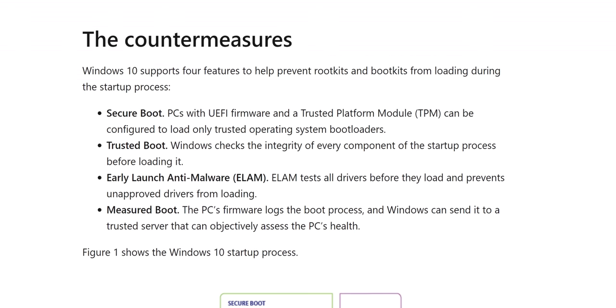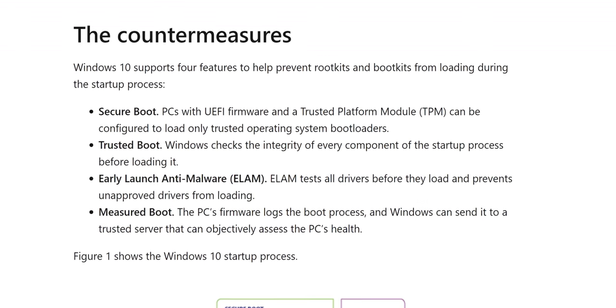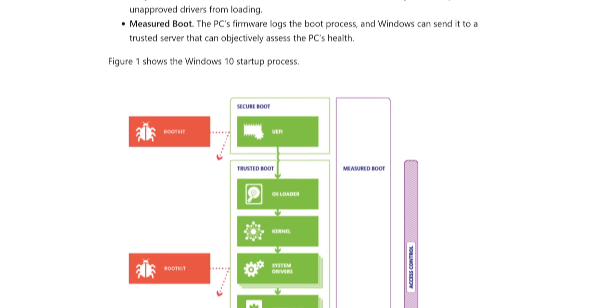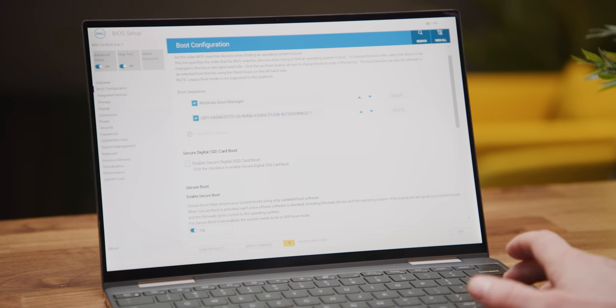What about Secure Boot? Short answer: it can provide a security boost in Windows by blocking non-WHQL or non-certified drivers. Long answer: it ensures your operating system and drivers are what they say they are when your PC boots. Microsoft mandates that their partners include Microsoft keys by default, so all you need to do is turn it on and it should start working.